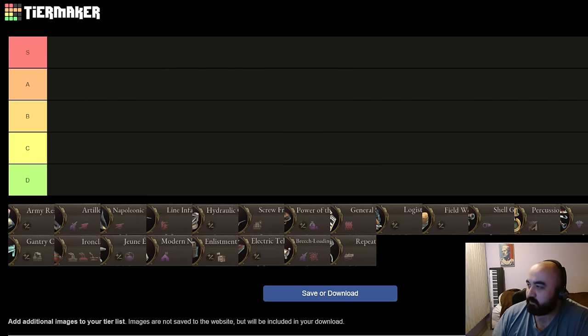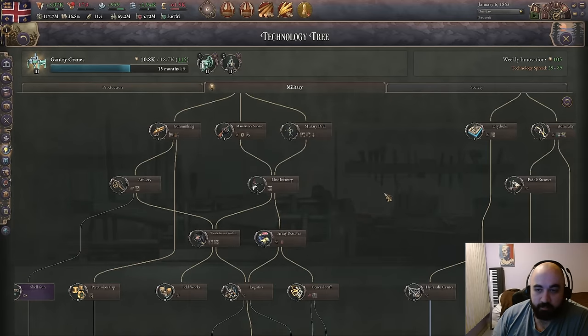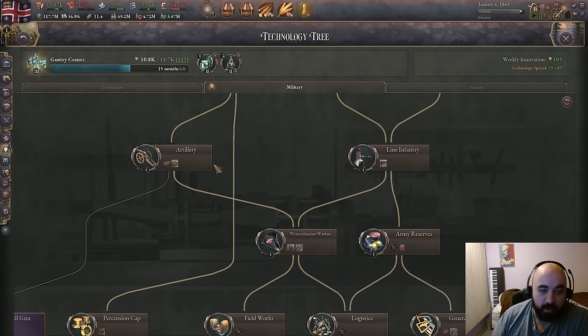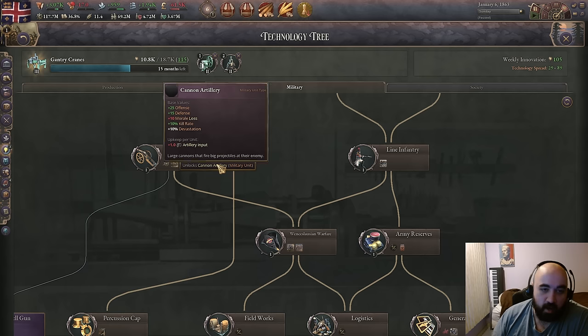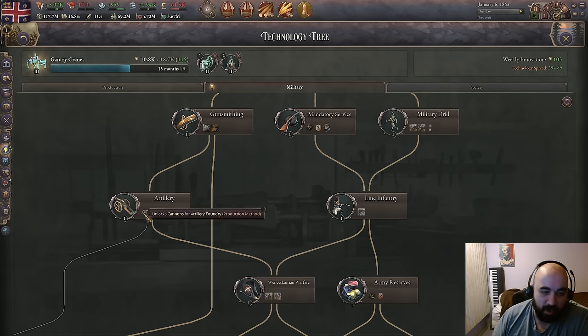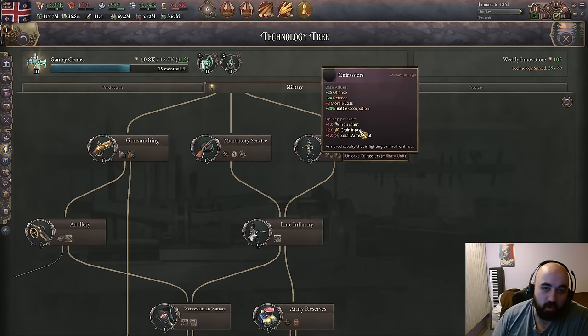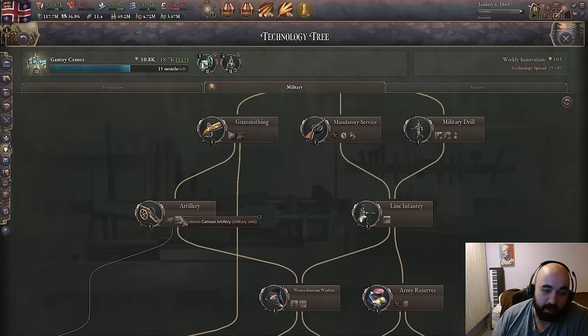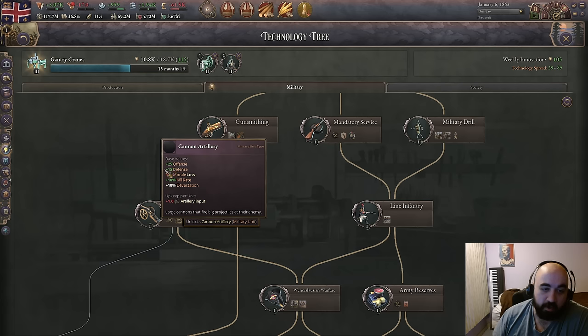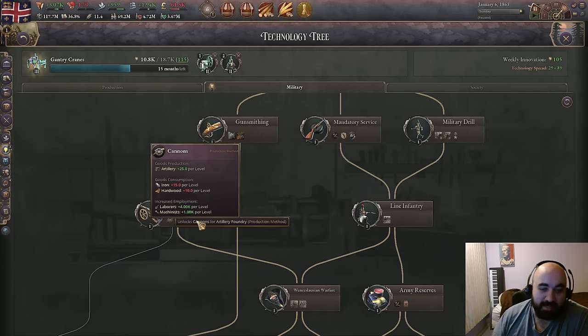Looking at the tech tree in-game, we can see cannon artillery unlocked here with 25 offense and 15 defense. The problem with actively researching this is that the Cuirassier, which is unlocked before then, has a total of 45 stats. You generally don't want to pick hard fights so defense is more important, and cannon artillery has only 40 stats total. As your secondary, you're never really going to want to use cannons unless you want to start a fight with someone you're not way stronger than. So we're going to put cannon artillery in D tier.